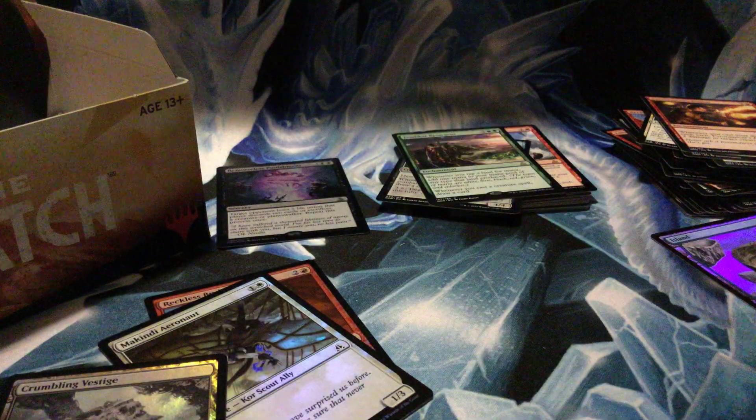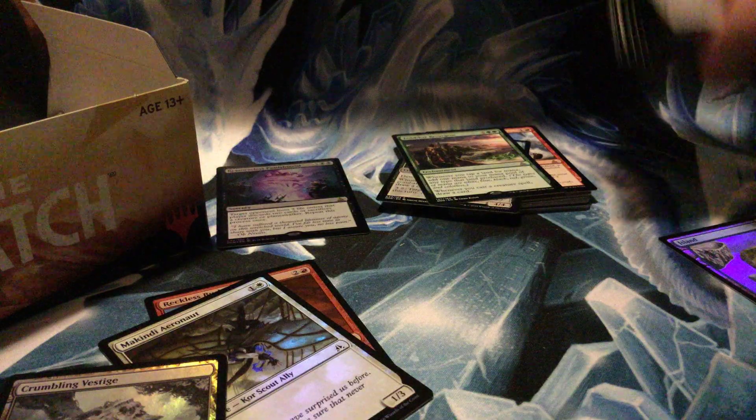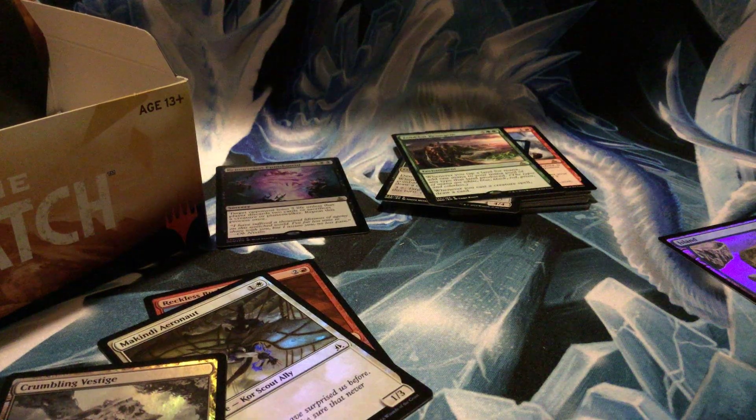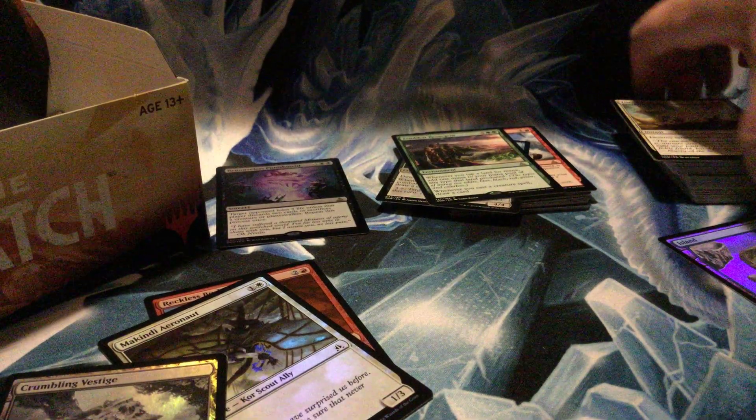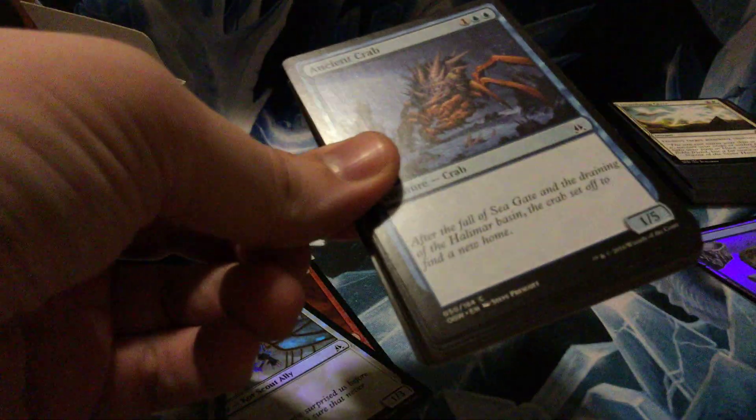I believe we just opened that in the fat pack — I'm recording these in the same evening, so forgive me. Zendikar Resurgent is a seven-drop enchantment: whenever you tap a land for mana, you can add one mana extra of any type that land produced, and whenever you cast a creature spell, draw a card. It's definitely good — just a big green card, like usual.